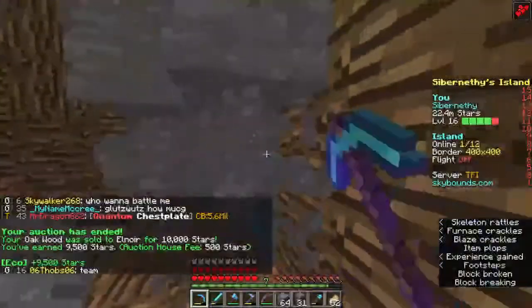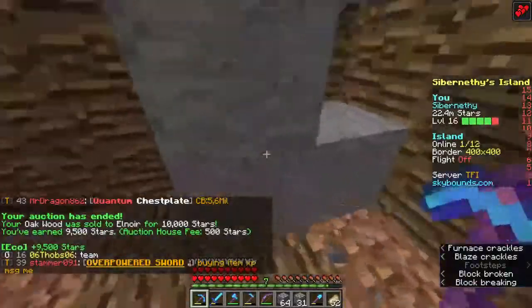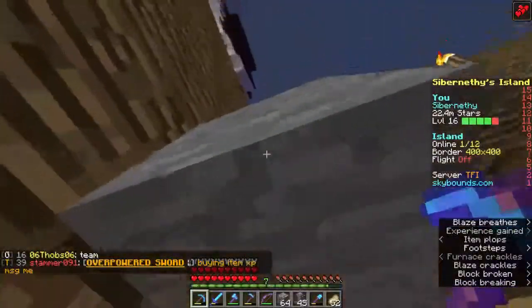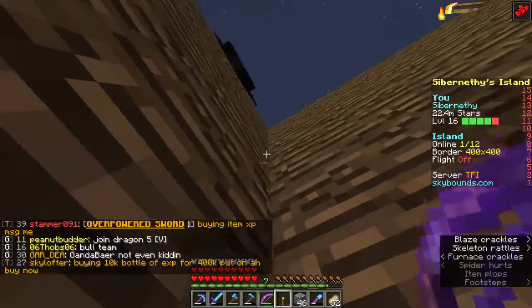Oh look! Somebody bought the wood! Somebody bought the oak wood. This is the kind of stuff that is useful and valuable in mass quantities — like an entire stack of wood. Nobody would pay for just a singular block of wood.